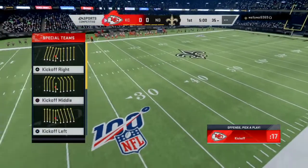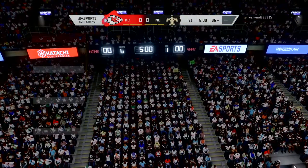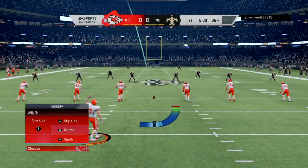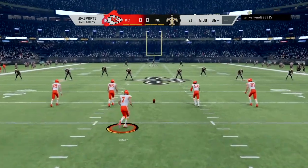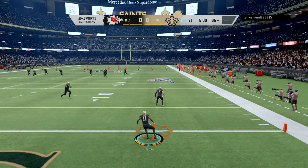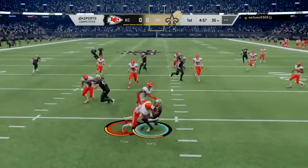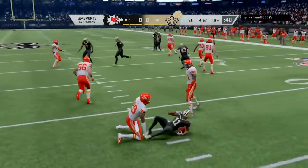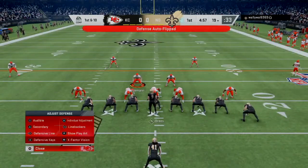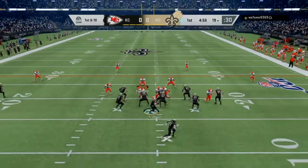What's up everyone, this is Ace with another Madden online head-to-head gameplay video. In today's video I'm going to show you how to lock down a high-powered offense like the New Orleans Saints. I'm the Chiefs once again — I have six victories now on online head-to-head as the Chiefs, so four more to go until I switch over to the next team. I'll likely go with an NFC team next, alternating AFC/NFC. Saints start off first on offense from the 19 yard line.